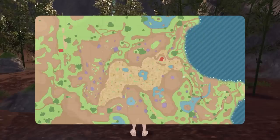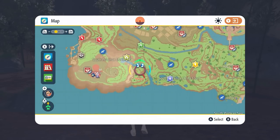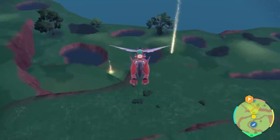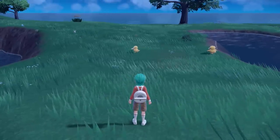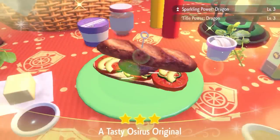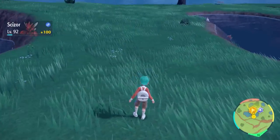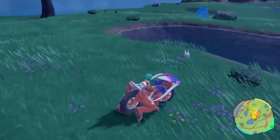The next location we're heading to is for preparations to get ourselves a Hisuian Goodra once Pokémon Home comes to Scarlet and Violet. For this we'll be going after a shiny Goomy. The best location to hunt shiny Goomy is in South Province Area 4. Fly to this watchtower on your map and make your way into the area with a number of ponds throughout the grassy plains. Drop a save, set up a picnic, and make a sandwich that gives you Sparkling Power Level 3 for dragon type Pokémon. Then do loops of the pond areas — Goomy will spawn and despawn as you move around the bodies of water until the shiny appears.